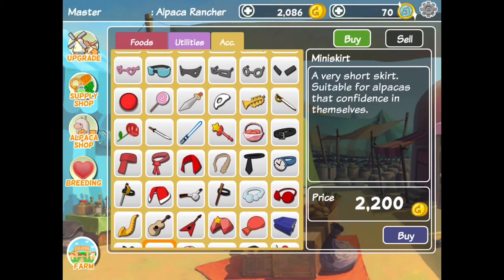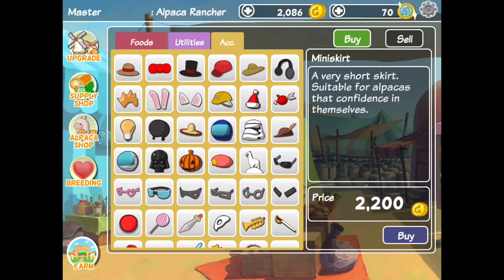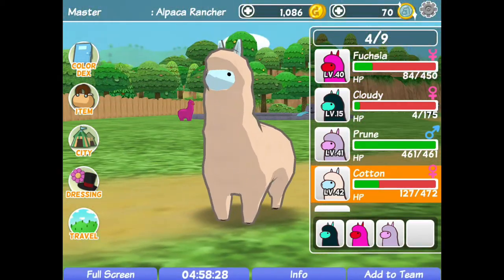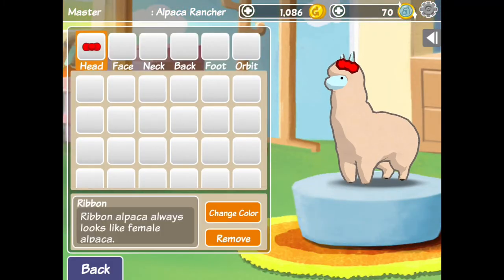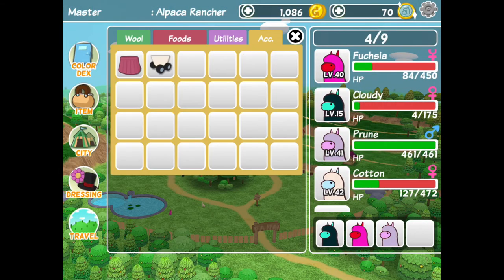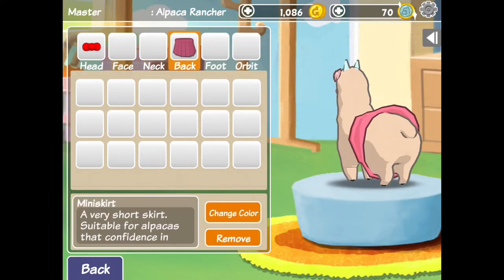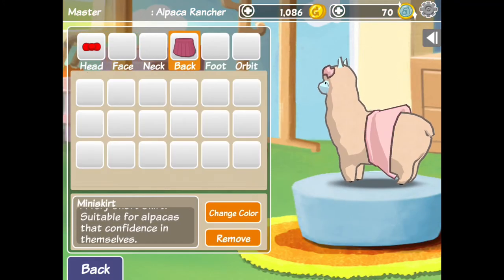I also got a mini skirt, but I don't end up wearing it later on. I got the ribbon and then thought about what colors I would use. I'm trying to make it kind of natural but a little more pink than what she's wearing. Now I have the skirt but I'm having second thoughts about it.